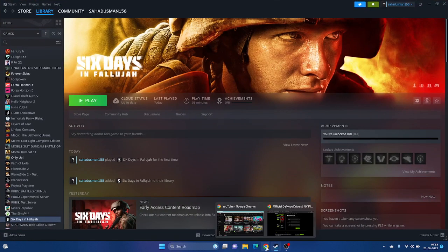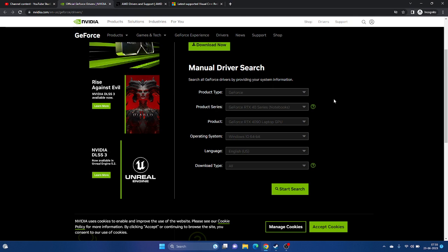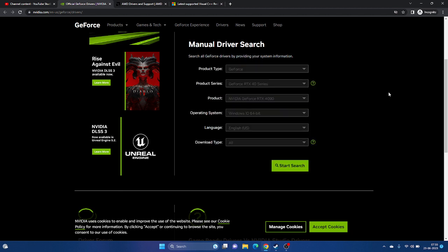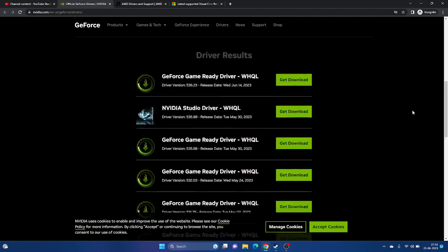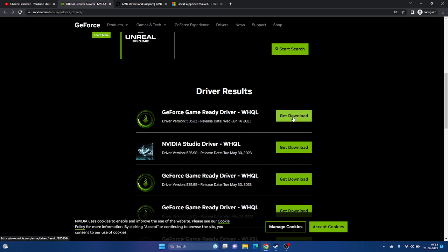Next, update your graphics card drivers manually - links will be provided in the description for both Nvidia and AMD. For Nvidia, go to the Nvidia website, select your product type (GeForce), product series, and operating system, then click Start Search. Download the latest driver version shown (e.g., 536.23 or newer) and install it, then try launching the game.